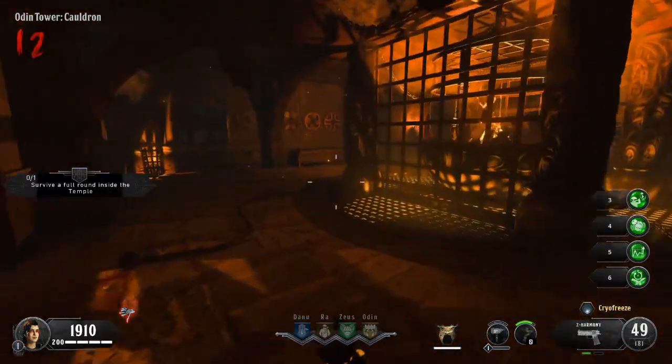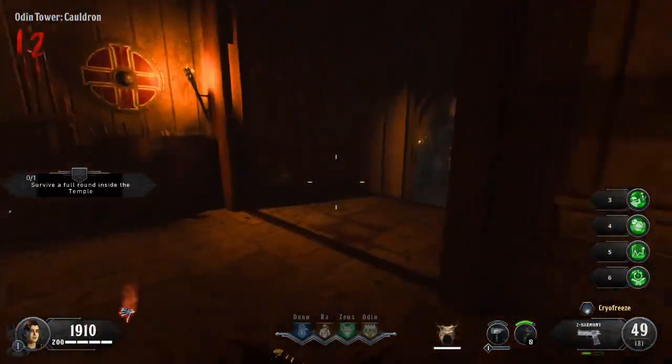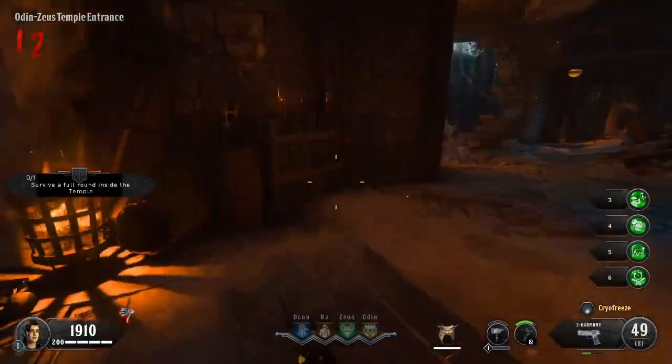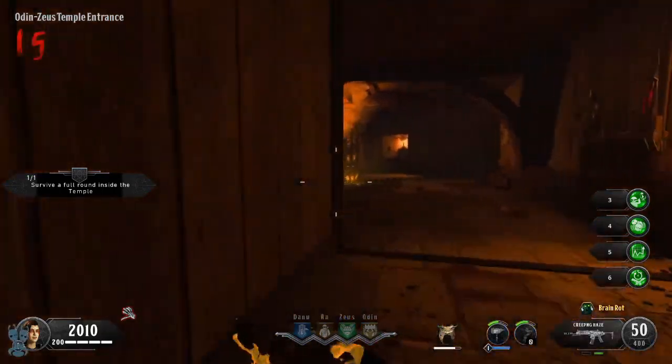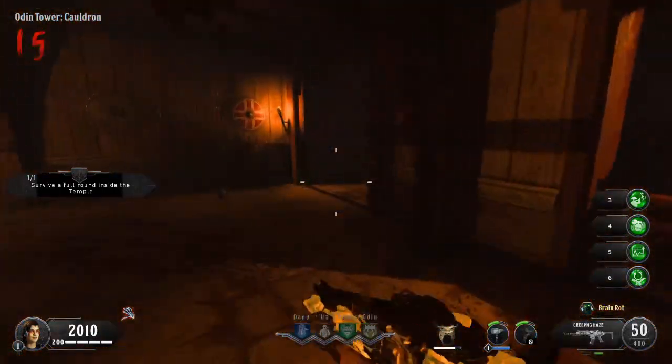In the cauldron of Odin's tower there'll be a chain hanging from above the fire pit. After two rounds, return to Odin's tower and pick up the piece of wood — it will now be charcoal.